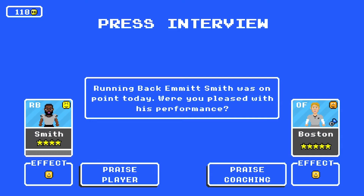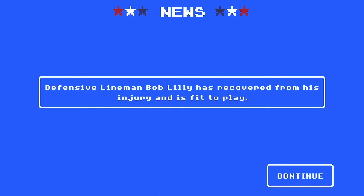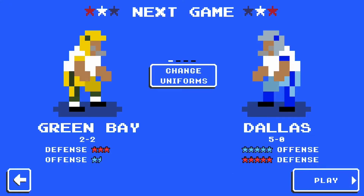Sean Lee's hurt, he's out for a week. Emmitt Smith had a great performance but his morale is maxed out — we're going to praise the coaching for putting him in a position to succeed. He only had 91 yards but he had two touchdowns, including that big 68-yard catch and run. And now we take on Green Bay in week six.